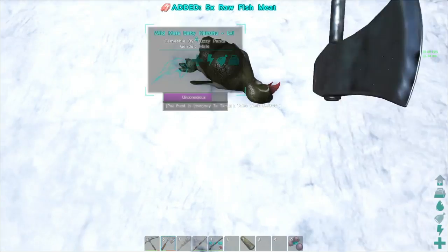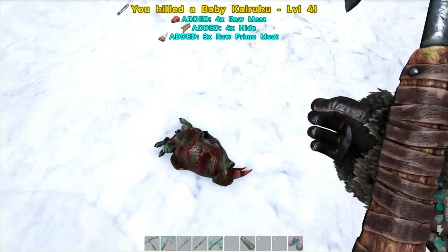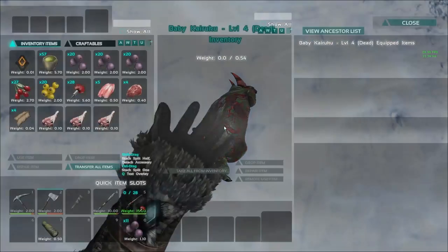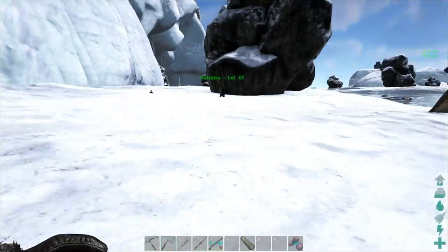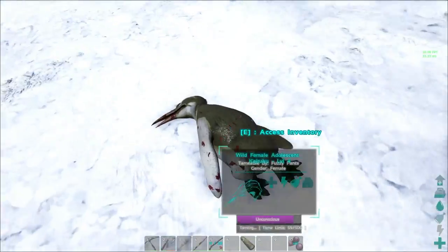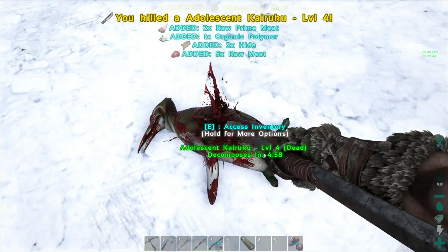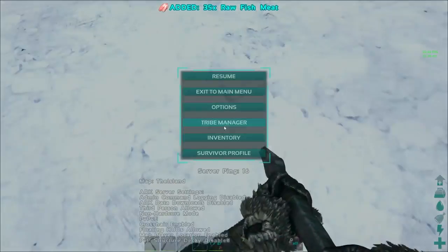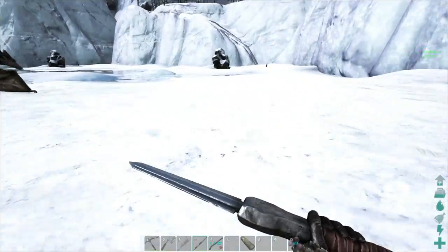Babies used to tame up super fast because their food would drop so fast — they would tame up almost instantly and then you would have to raise them. I don't want to have to raise this guy after taming it up. This adolescent is taking a long time as well, so I'm going to go find another full grown. I got a male, I need to go find a full grown female.